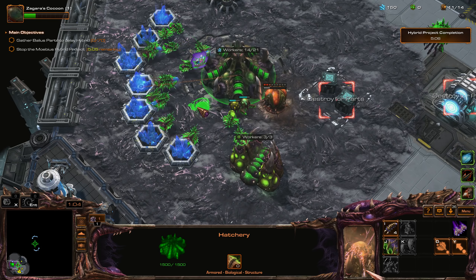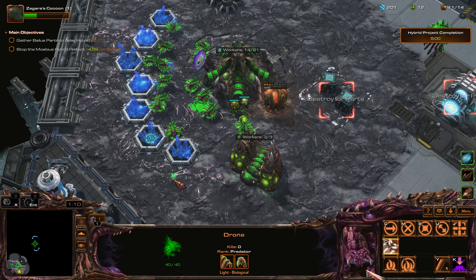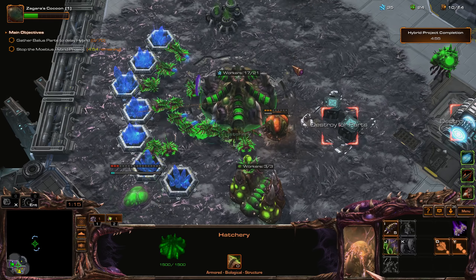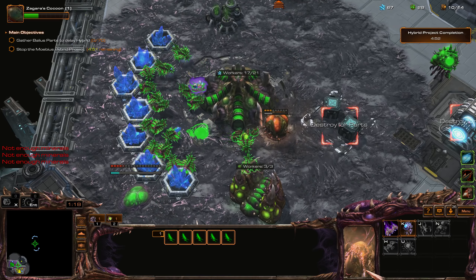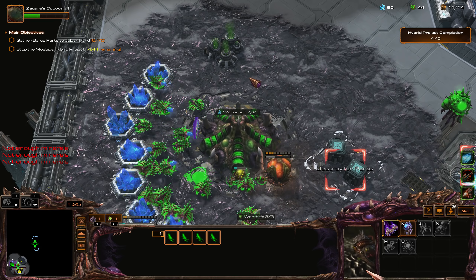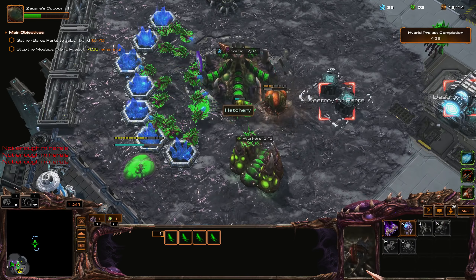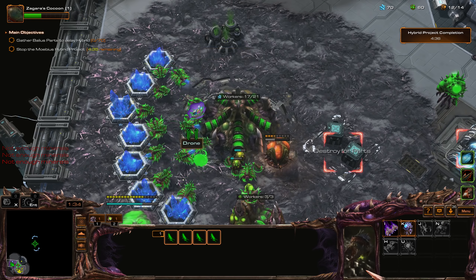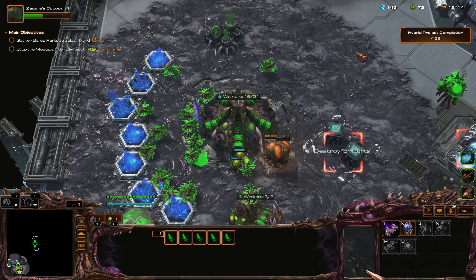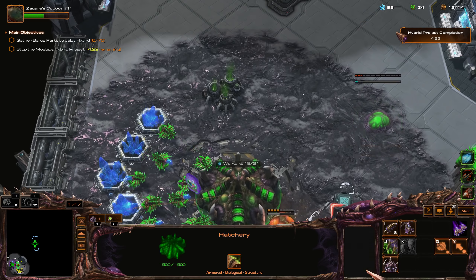We'll get three drone saturation from the get-go and start our spawning pool. We don't have enough minerals — need more minerals for that. We'll grab a couple more drones and then get the baneling nest.